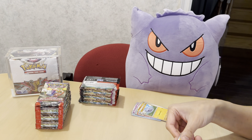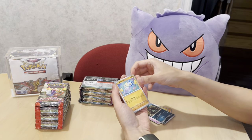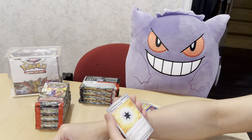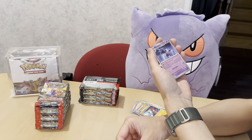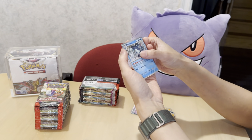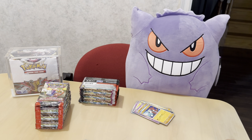Second pack: Shroodle, Glimmet, Passimian, Reversal Energy, Therapeutic Energy — interesting name — Flittle, and Baxcalibur. Moving along.